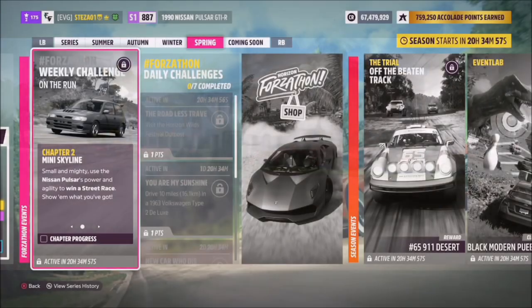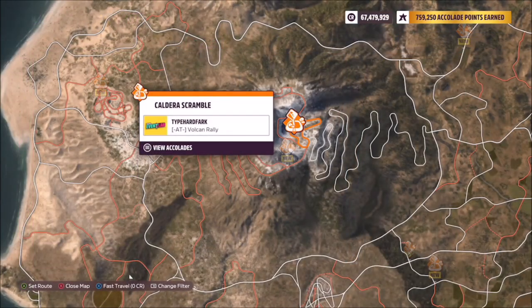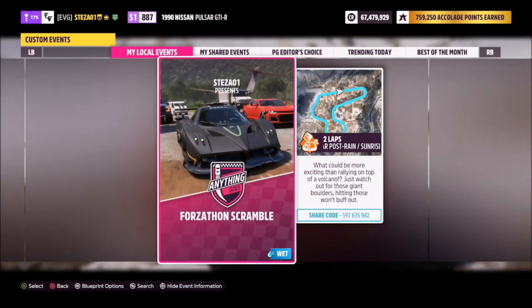The next challenge simply wants you to win a dirt race — again super easy to do. I've created a race for you guys over at the Caldera Scramble. It's merely two laps with no AI driver tires, and the share code is on your screen.